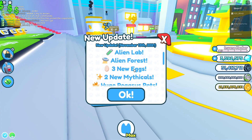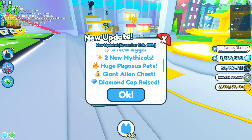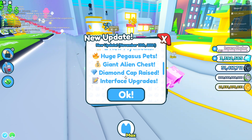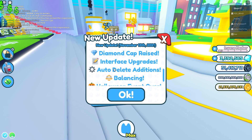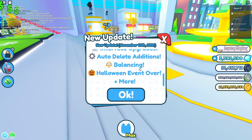Here's everything new in this update: alien pets, alien lab, alien forest, three new eggs, two new mythicals, huge Pegasus pets, a giant alien chest, another AFK chest, diamond cap raised, interface upgrades, auto delete additions, and balance changes. The Halloween event is also over.